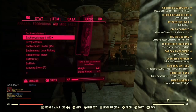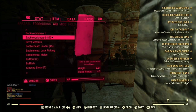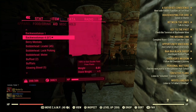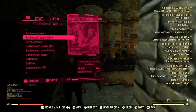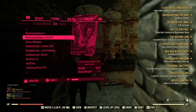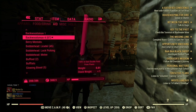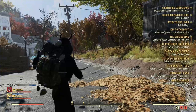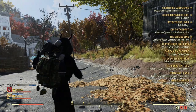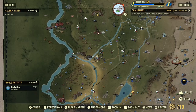You want to have the Backwoodsman magazine equipped, because this allows you to get a 50% chance to get double the plants when you collect them. This is a really good magazine as it will help you a lot collecting all of these items. So we're going to get sugar — the first thing is you want to come to Flatwoods.